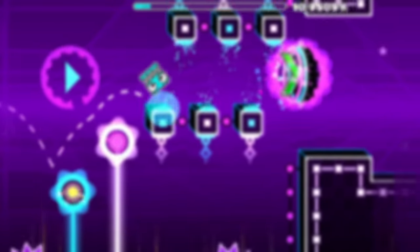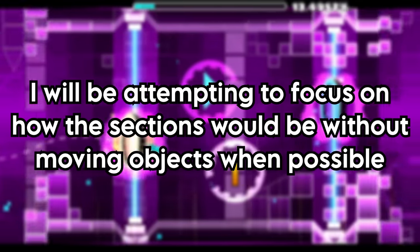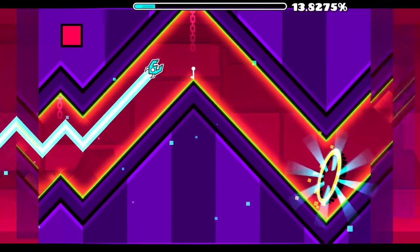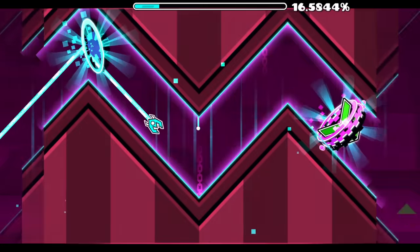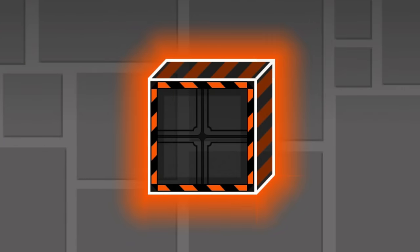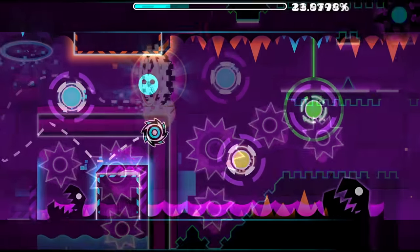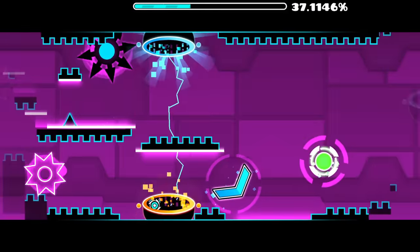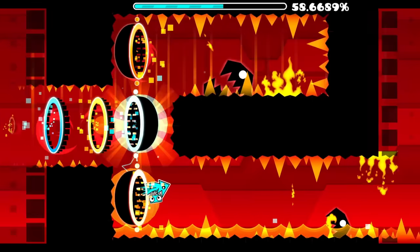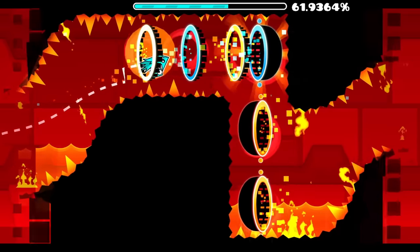It's time to skip ahead for the final time and analyze Deadlocked in Update 2.0. This update adds moving objects, so we can expect those to be a factor for a lot of the difficulty, even though they weren't in 1.7 when Electrodynamics came out. 12% — First Wave: much tighter wave gameplay at triple speed. 21% — First Ball: makes heavy use of fake platforms, which you can kind of draw a parallel to a platform with invisible spikes. 36% — Mini Ball: uses a lot of teleport portals, but even disregarding that, a lot of the timings are still pretty tight. 57% — Teleportal Ship Section: the actual flying involved is fairly tight on its own, and the disorientation from the teleport portals only adds to it.